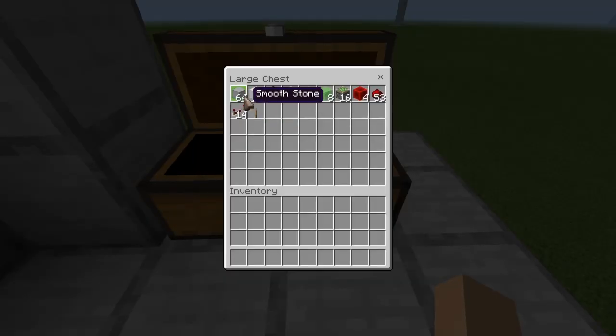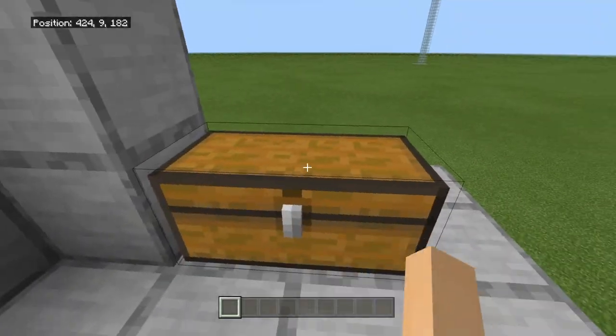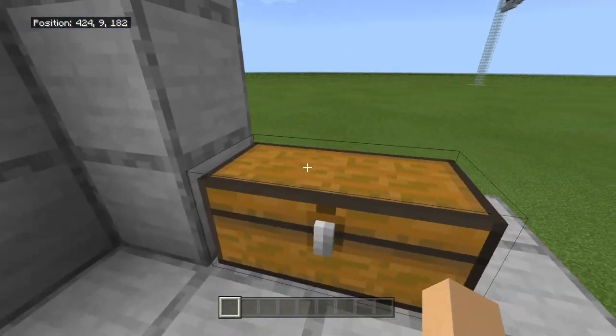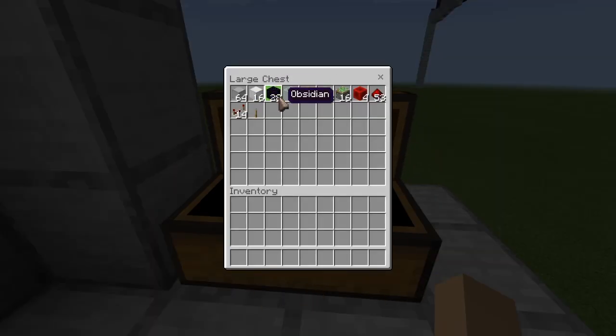What will you need? You'll need blocks in general — I didn't count how many, you'll just need blocks. You'll need 16 blocks for your door, 28 obsidian or furnaces (any immovable object by slime and honey blocks), 2 glass, 8 honey blocks, 8 slime blocks, 16 sticky pistons, 4 redstone blocks, 53 redstone dust, 14 redstone repeaters, and 1 lever.